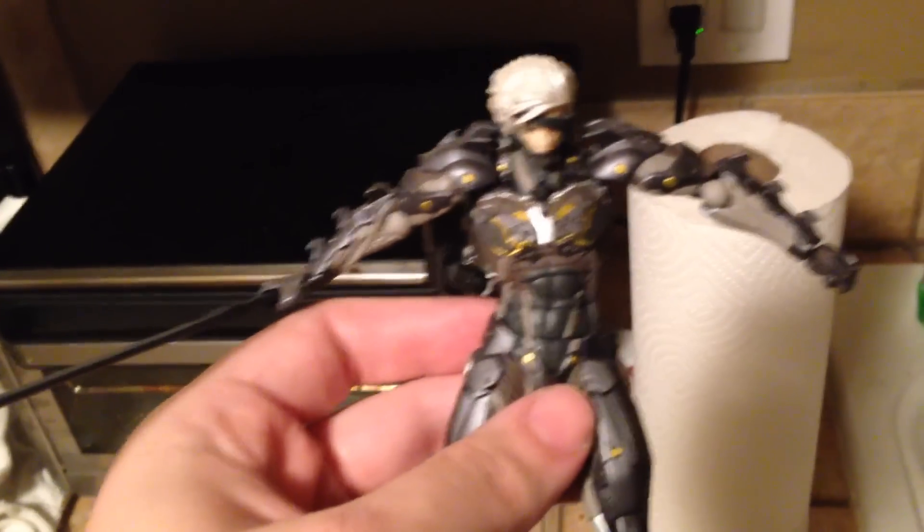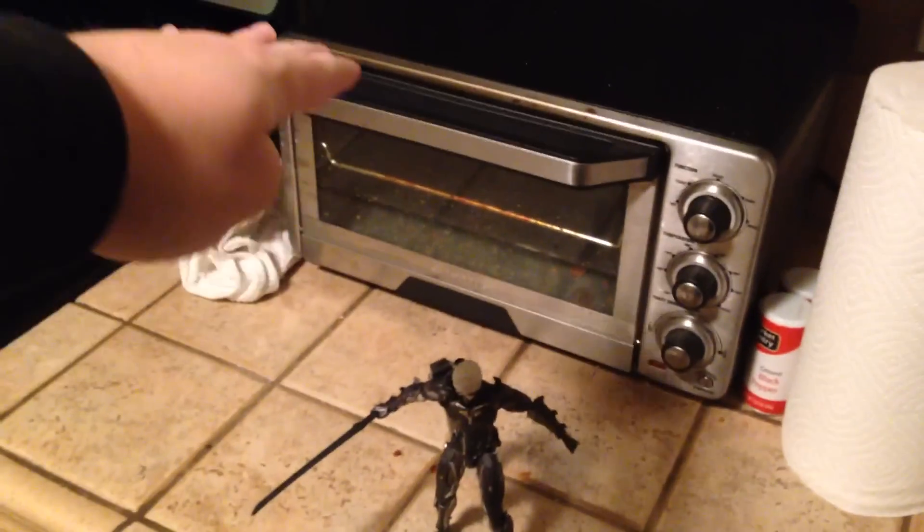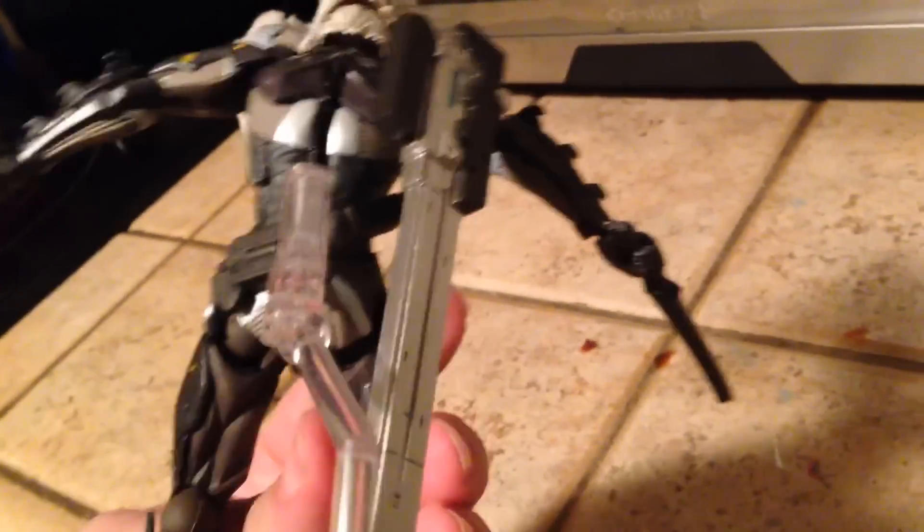Check it out — that is Revoltech Raiden from Metal Gear Rising. You may remember I got a Raiden figure before, the Play Arts Kai. The Play Arts Kai figures are probably like that much bigger — way bigger. Revoltech is a lot smaller but super, super poseable, and I'm a big fan of the Raiden design so I knew I had to get this. It comes with a little tail sticking out his back so he can actually stand and not fall over, because he's got this big weight to hold his sword.